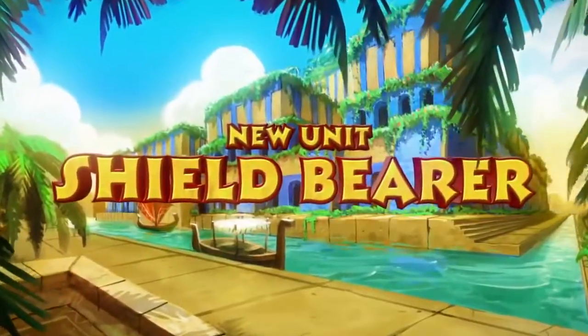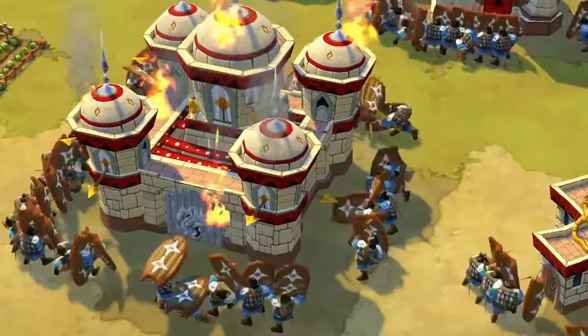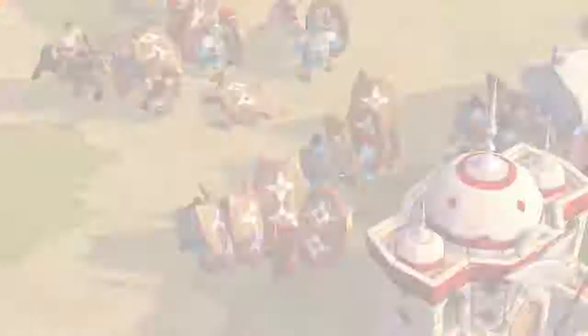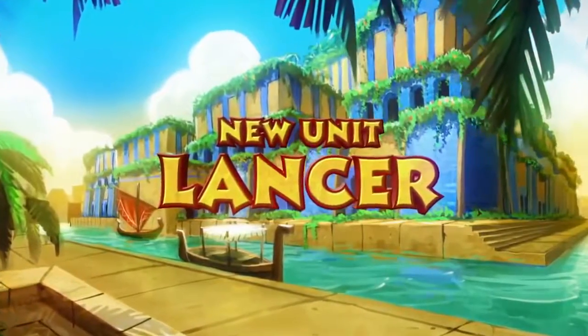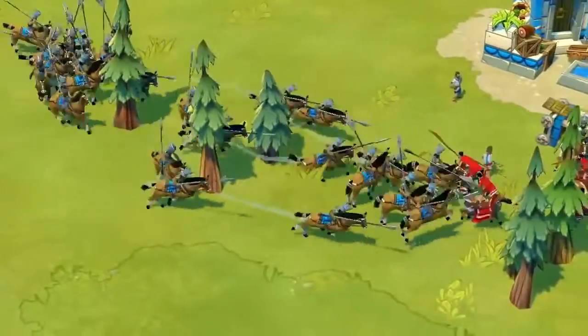The Shield Bearer is one of the toughest units around and absorbs massive pierce damage, but is susceptible to anti-infantry melee. Lancers are strong anti-infantry cavalry, made even better with a tech upgrade, giving them a powerful charge.